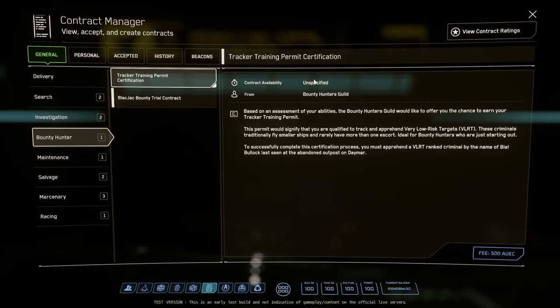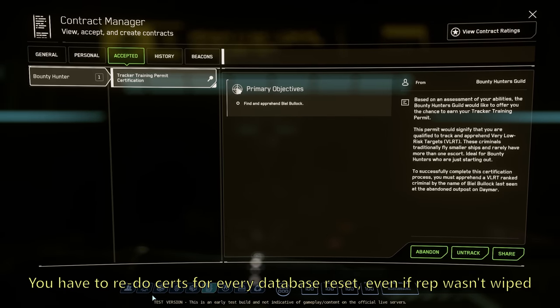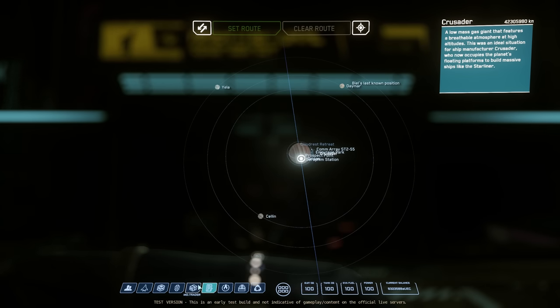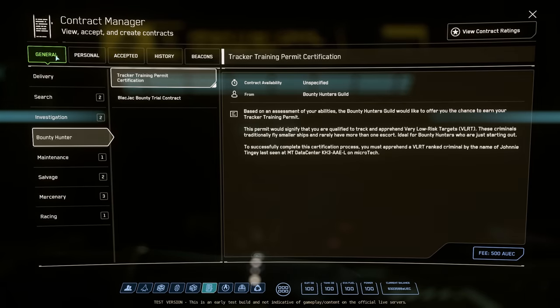Very high risk targets, or VHRTs, are often the sweet spot for income versus time and risk for most ships. You unlock bounties by completing a certification mission, which costs a fee to accept. These certs can appear anywhere in the entire system, so if you don't want to travel to them, you can abandon the mission and cycle through them until you get one that's close to you.